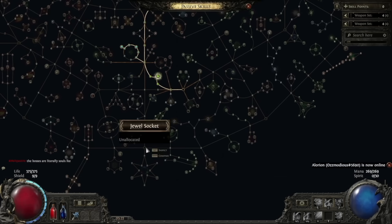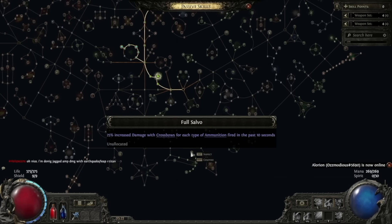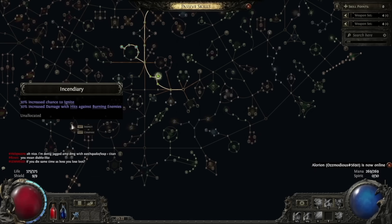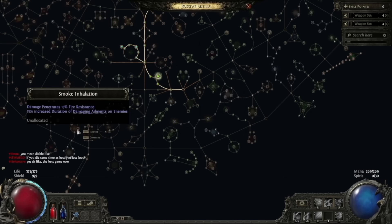Eventually my plan is to come down here and aim to get the Full Salvo node, which gives 25% increased damage for each type of ammunition fired in the past 10 seconds — which is pretty spicy. I'm also going to come here to the left and get the Incendiary and Smoke Inhalation nodes, because Explosive Grenades apply 80% of damage as fire and can ignite enemies.